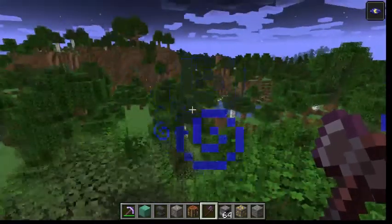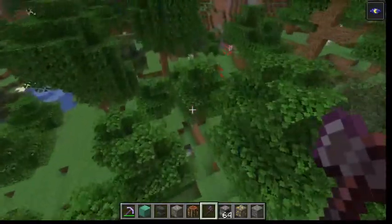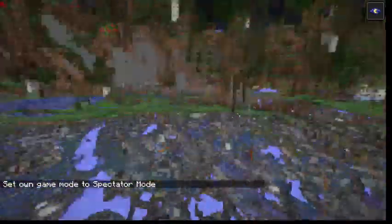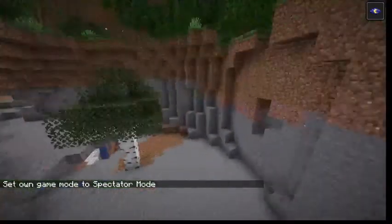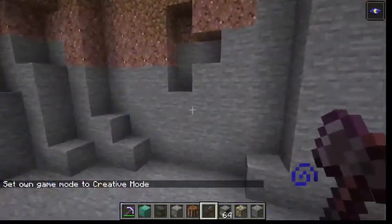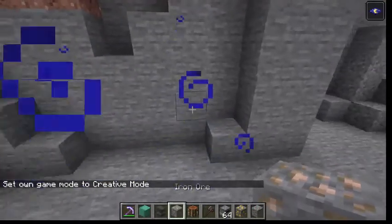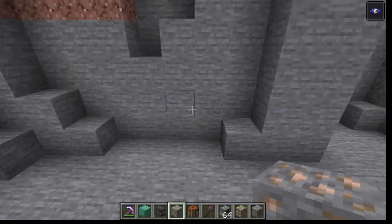If you've seen it in my hotbar, you can see I actually have some very interesting items. Let's quickly go to spectator mode and find a nice good area — right over here is good. They added some things known as raw copper, raw iron, and raw gold.